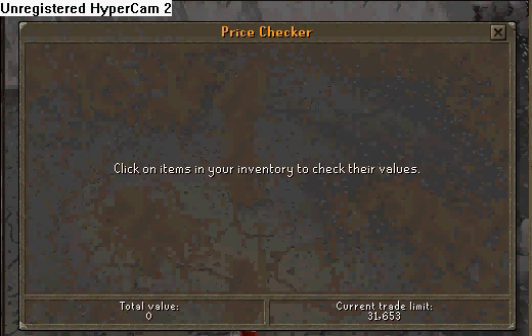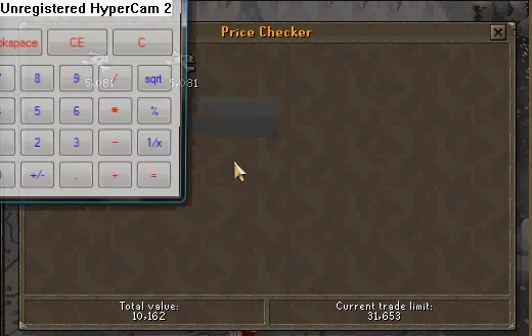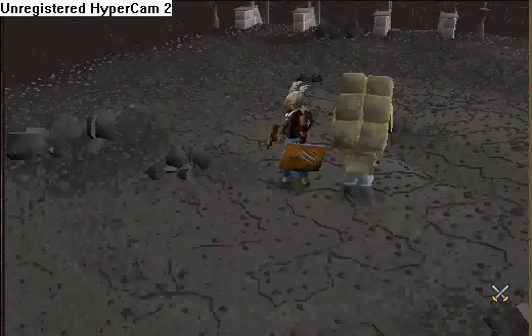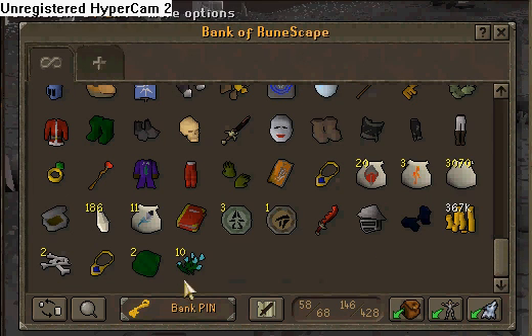So an inventory is about 98k per load. It's very fast, not really cost effective, but you earn a lot of money.